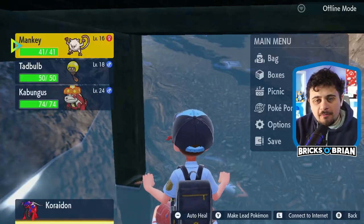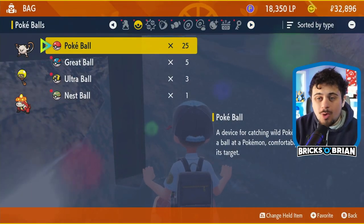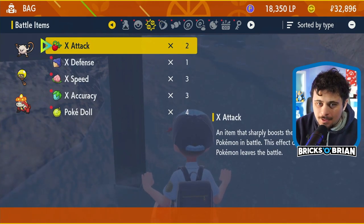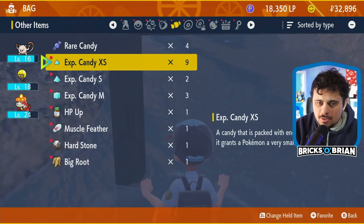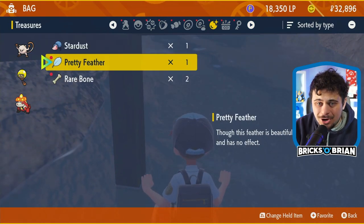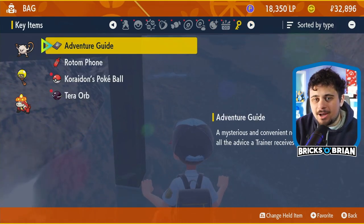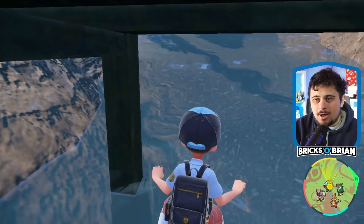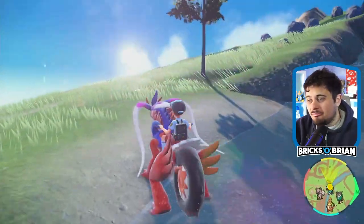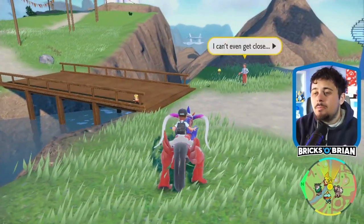The way to evolve Tadbulb is through a Thunderstone. Do I have a Thunderstone? Probably not, but Bellybolt, I will get one.